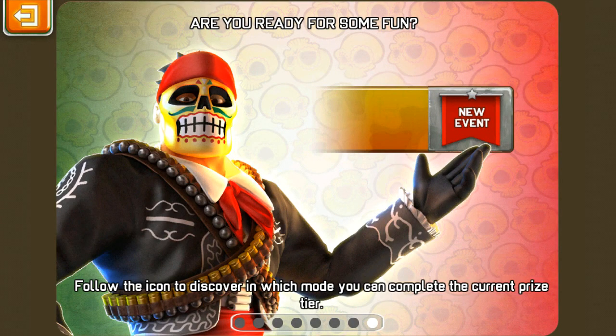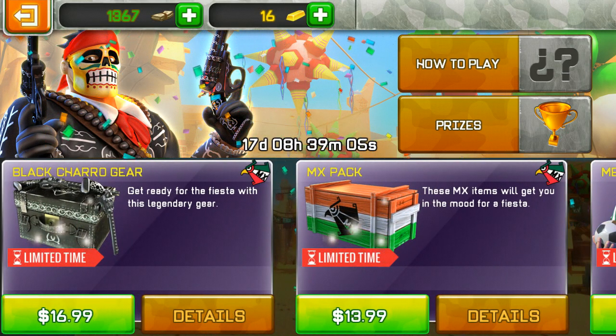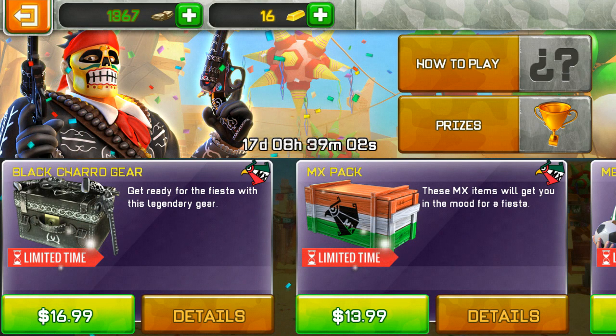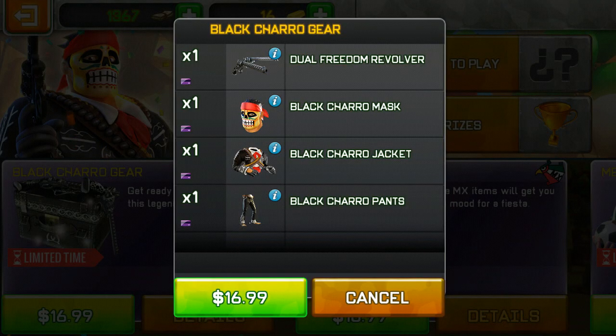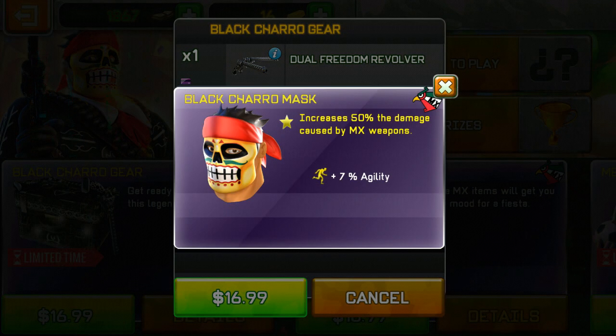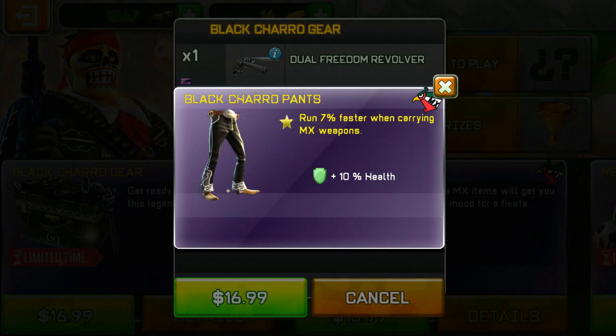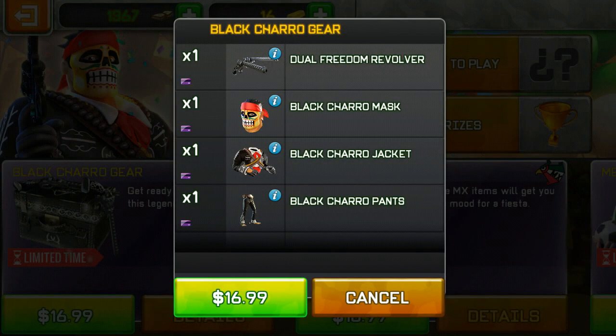There's the Black Chero Gear and MX Pack — those are the new bundles released. The Black Chero Gear comes with the dual freedom revolver, which has everything maxed except damage, accuracy, and agility are missing one. The Black Chero mask gives 50% increased damage caused by MX weapons and 7% agility. The Black Chero jacket gives 30% faster reload for MX weapons, 7% faster agility running while carrying MX weapons, and 10% health.